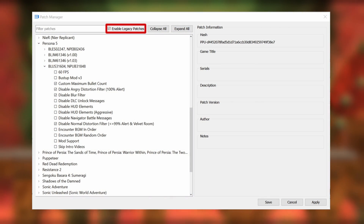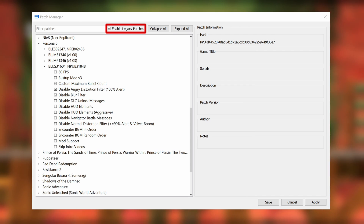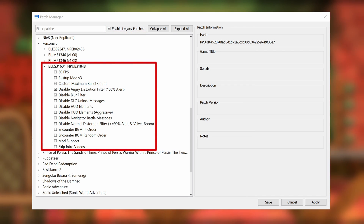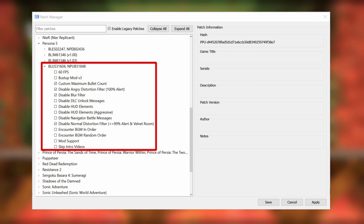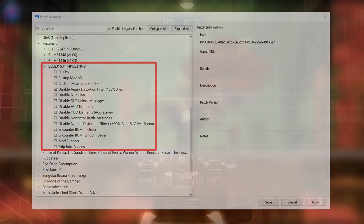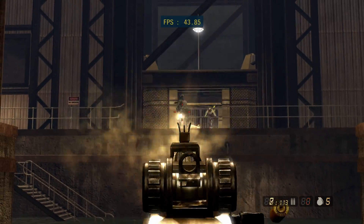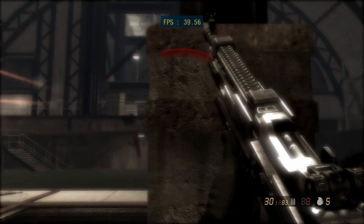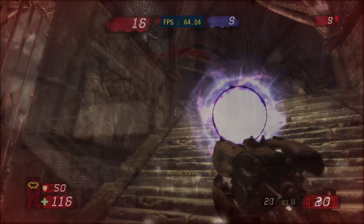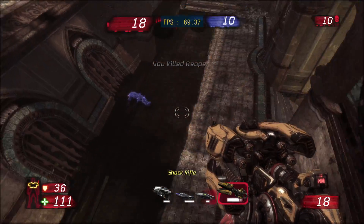By default, legacy patches are enabled and as long as this box is checked, your old patch file will still work like it always has. However, any patches enabled in the patch manager will also be loaded and they'll take priority over legacy patches, so if you enable the same patch in both files it will be the new version in the patch manager that gets loaded. The only way to disable legacy patches without modifying your old patch file is to uncheck the box at the top of the patch manager.